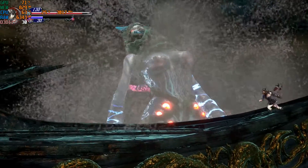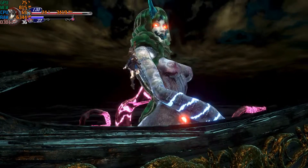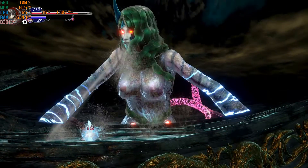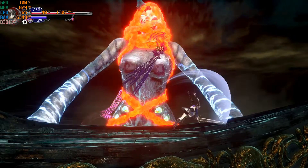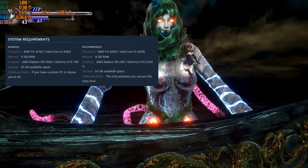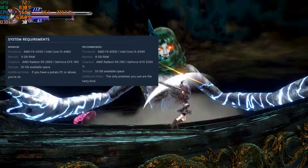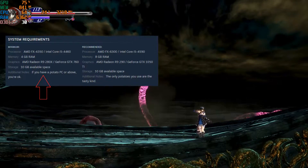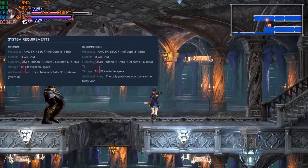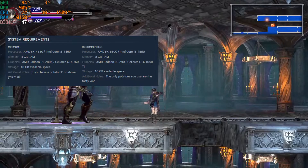Second title is Bloodstained: Ritual of the Night, released in June 2019. The graphics look really good and the story is nice. If you put the graphics at medium setting, you should be able to get around 40fps, which is playable. The recommended specs say if you have a potato PC you should be able to play it, which is quite true-ish — they say you can play with 4GB and recommend 8GB, but I maxed out the memory usage.